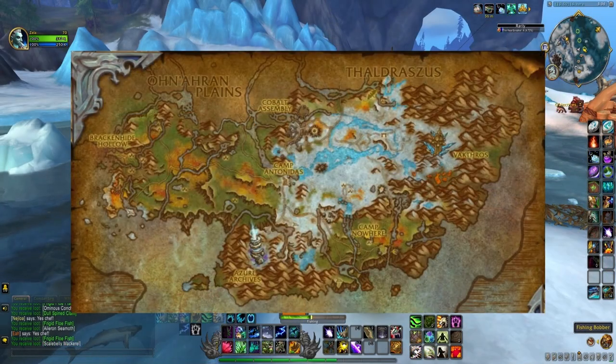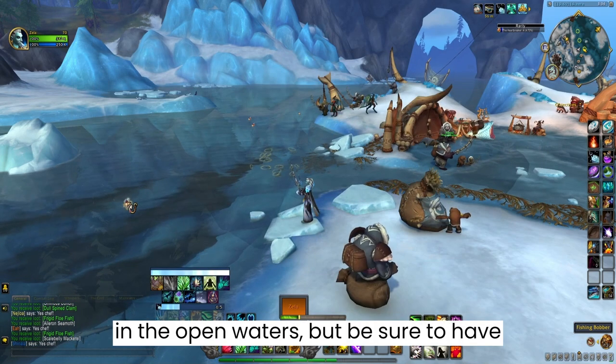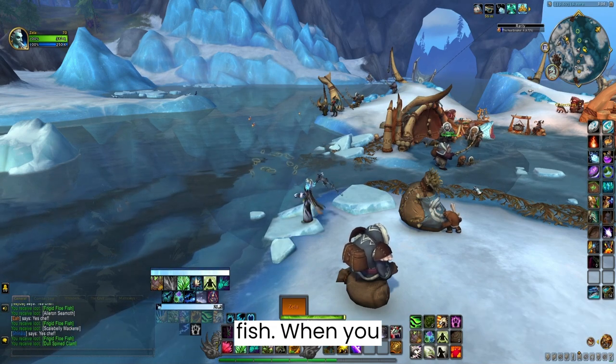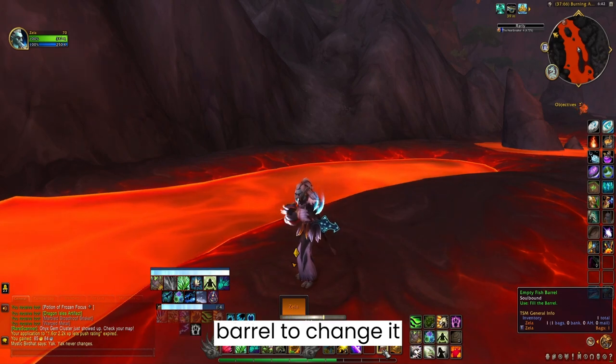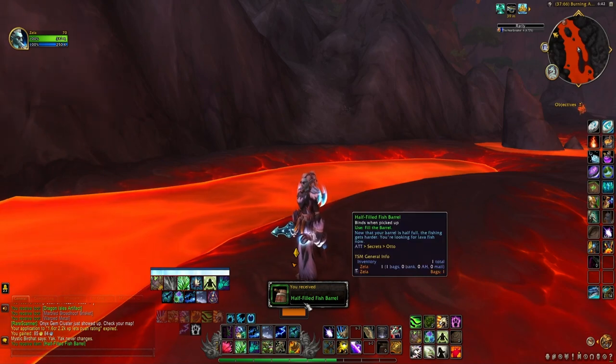Head over to the Escara area in the Azur Span. You can fish anywhere in the open waters, but be sure to have your shades on or you won't catch any fish. When you catch 100 Frigid Flowfish, click on the barrel to change it to a half-filled fish barrel. If you skip this step, you won't be able to catch the second batch of fish.